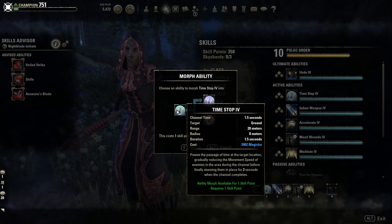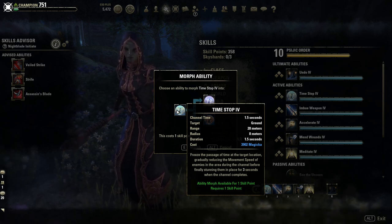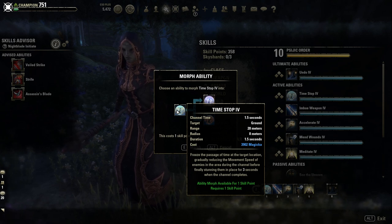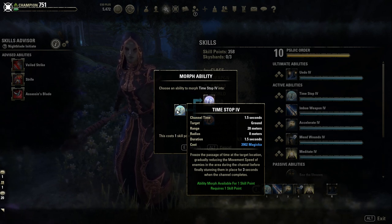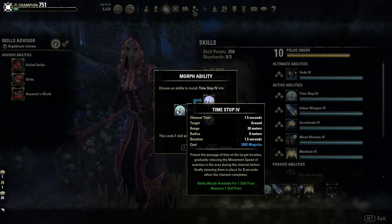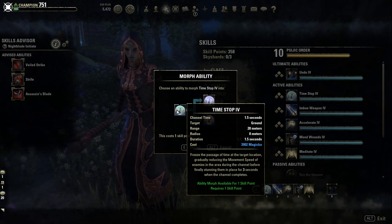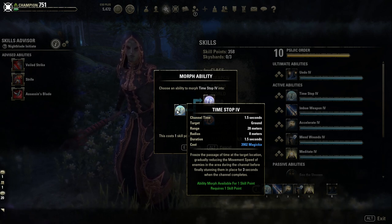Now we have Time Stop — basically freeze the passage of time at the target location, gradually reducing the movement speed of enemies in the area during the channel, before finally stunning them in place for three seconds when the channel completes. This ability does what it says — it stops time, starts freezing enemies, and at some point they get stunned.